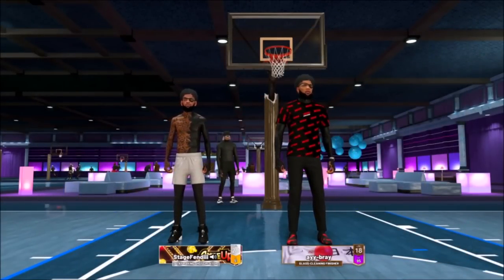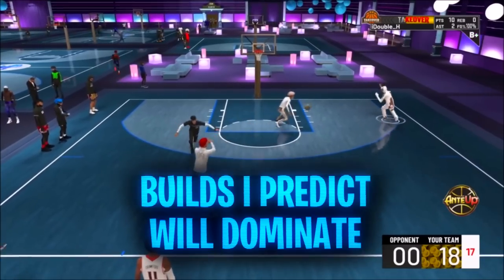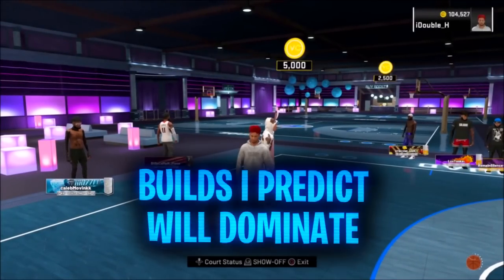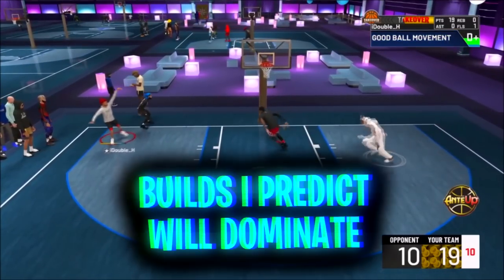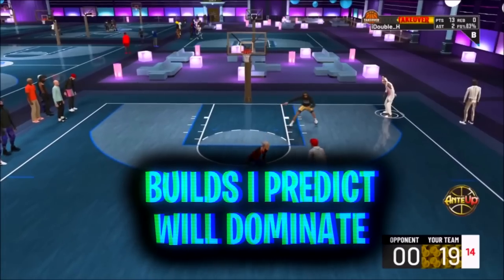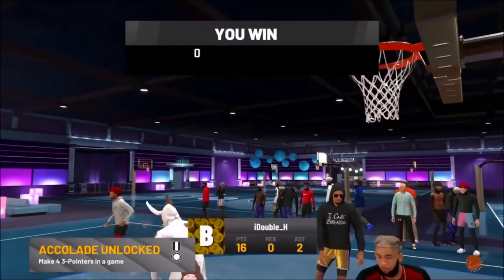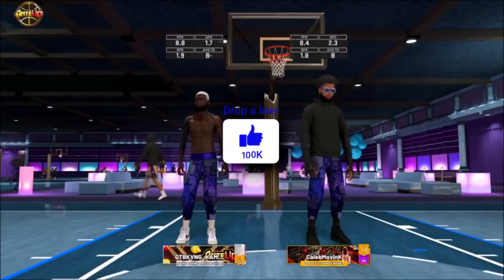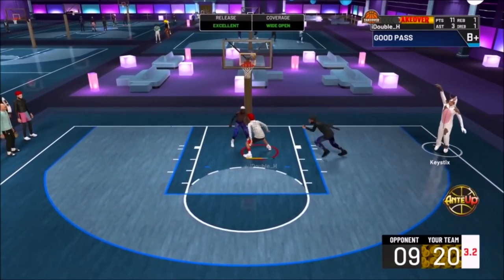For next gen, the double takeover is exactly how it was in 2K22 — still spread out. Sharp takeover is going to be limitless and spot-up precision and so on. Current gen is different because sharp takeover has all those assets bundled in it, instead of next gen where it's cut into different pieces. Builds I think are going to be good: ISO builds that are very good at slashing — I think that is going to be very overpowered. I also think taller centers are going to be nice, like 6'10 or 6'11. That 6'8 stuff is not going to work — I'll tell you more about that later. I also think small play shot guards are not going to be able to make their builds like they did in 2K22.